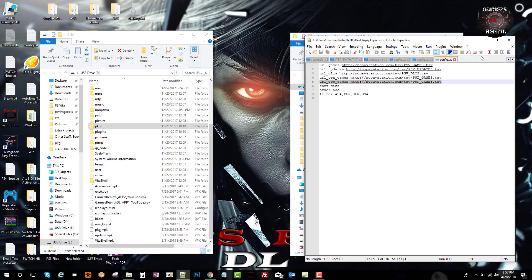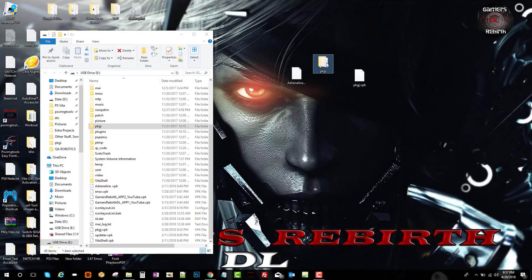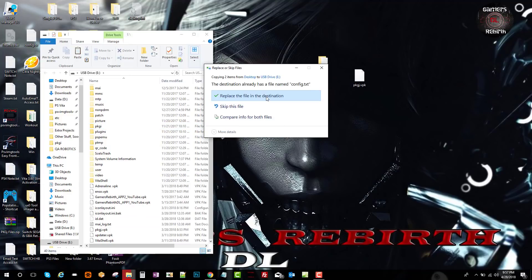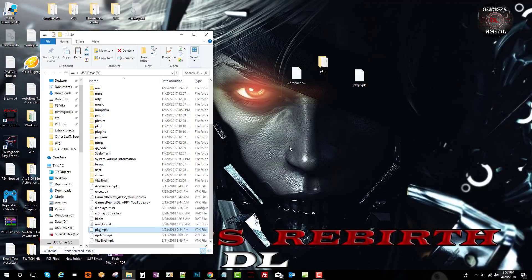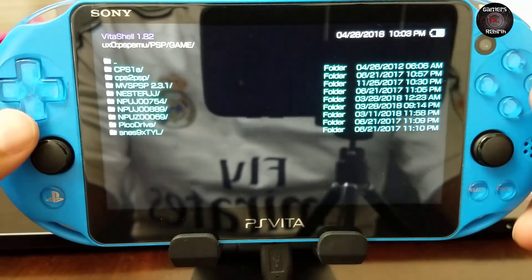I'm going to copy and paste the config since I already had one — I'll just replace it. Now I'm going to transfer the PackageGI VPK, and also the Adrenaline Bubble Manager. If you already have one it should update by itself — you guys will see it in the video. You will also need the plugin non-PDRM, so just remember to have that.